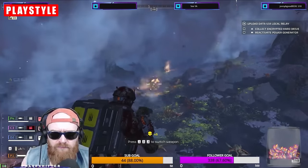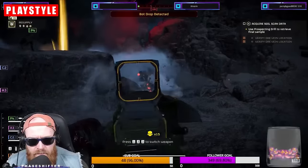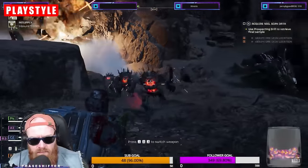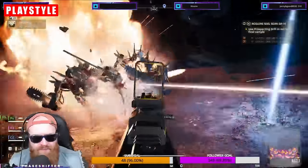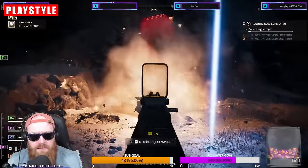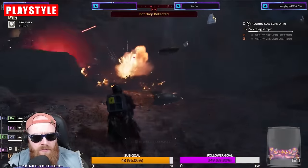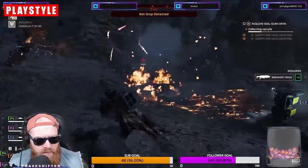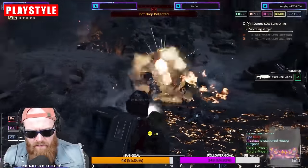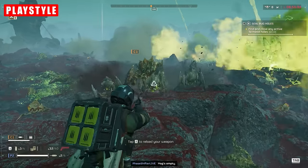Bile spewers can soak up considerable damage from regular firearms and even stratagems in some instances. You can very effectively snipe groups of these enemies with the grenade launcher, so encourage your teammates to call out these enemies on sight. The same rule applies for groups of automaton berserkers, devastators, etc. — if you've come across those, you'll know they can really end you with their rockets. Combining stratagems and the grenade launcher is a surefire way of removing threats, but you may decide to deal with enemies with your primary weapon, which leads us to our weapon choices.